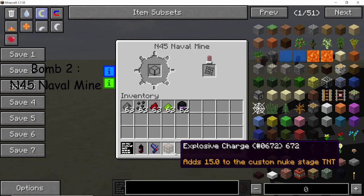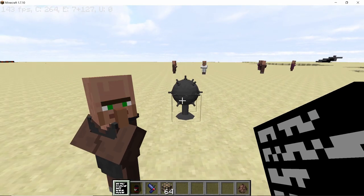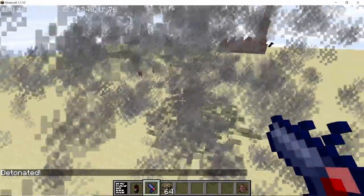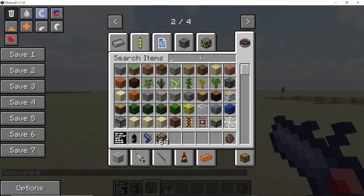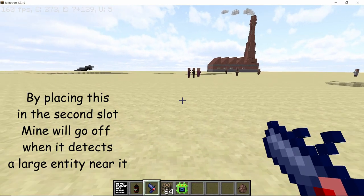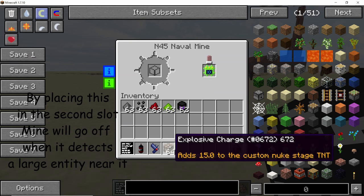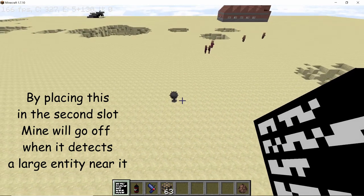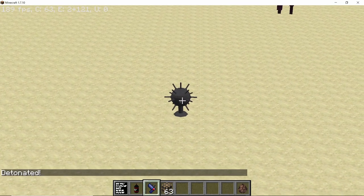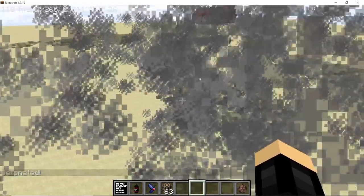The second notable bomb is the N45 naval mine. It can accept detonator cord, TNT, explosive charge, and nuclear charge — but we'll skip nuclear and use the explosive charge. I can trigger it with the laser detonator — boom. Interestingly, the N45 can also be used in detector mode. If I install a green machine upgrade (I'll use the MK3 level) and place a single explosive charge, the mine becomes armed and detects any entity in its radius. As I walk into its radius it explodes.